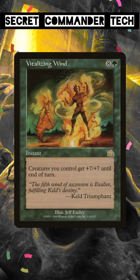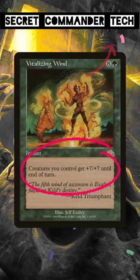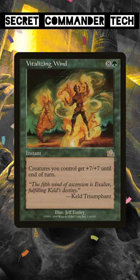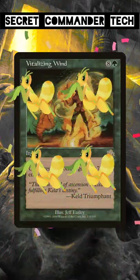Vitalizing Wind is a card that not a lot of people know about. This high CMC green instant gives all of your creatures +7/+7 until end of turn. Imagine swinging at each opponent with three or four 1/1 creature tokens and then making them all 8/8s until end of turn.